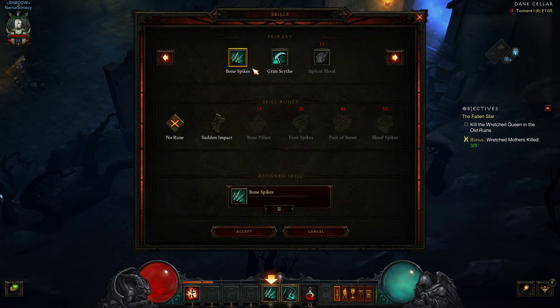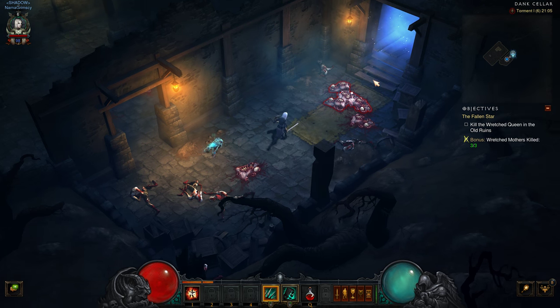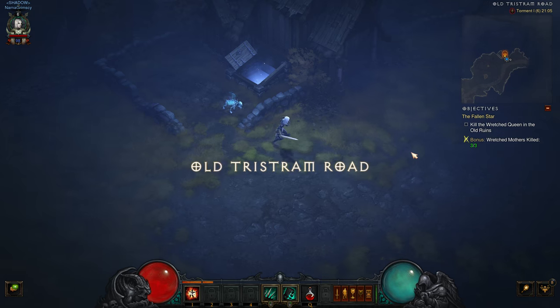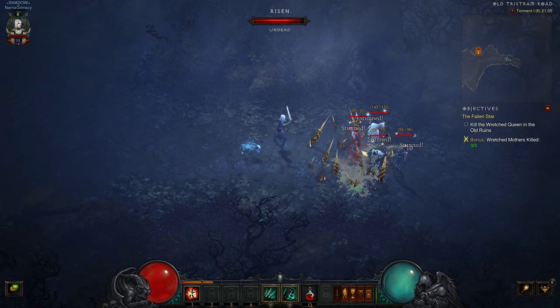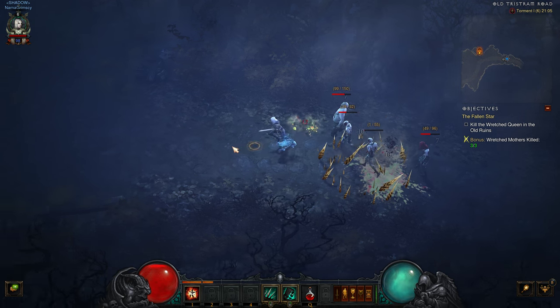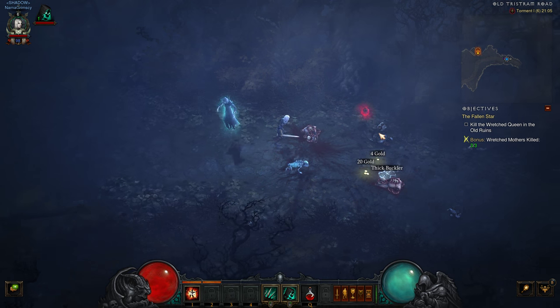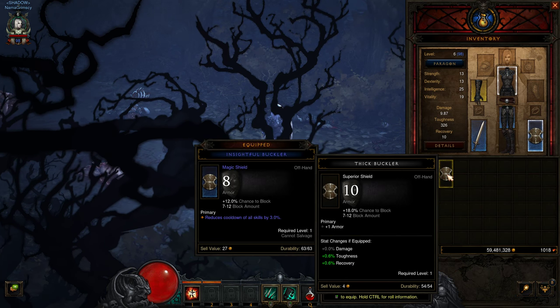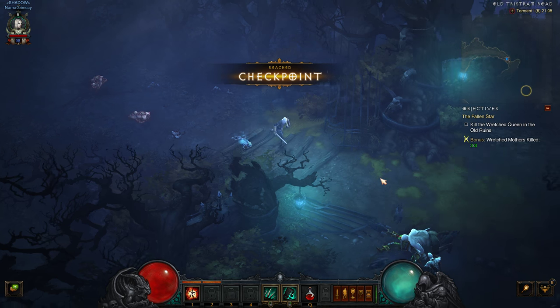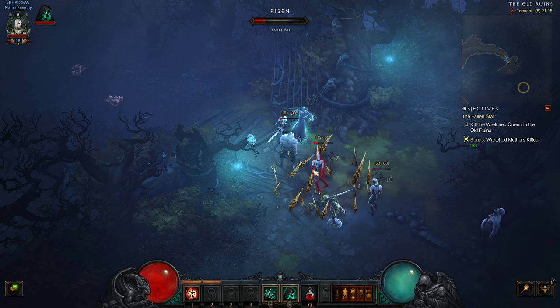We gained another level — we got our first rune for Bone Spikes. Bone Spikes now stun enemies for one second, which is pretty awesome. It helps keep them in place and prevents them from attacking me — a nice safety feature. We got a buckler that's better than what we have. Don't really care about cooldowns yet because we don't have any skills with cooldowns.